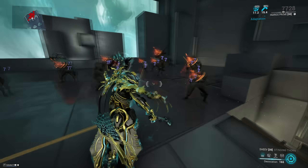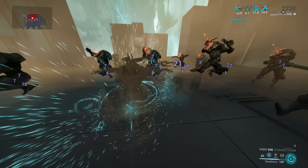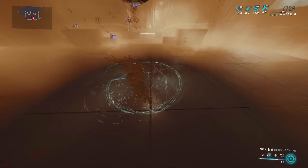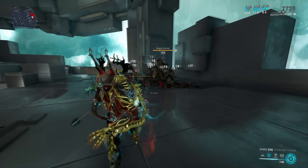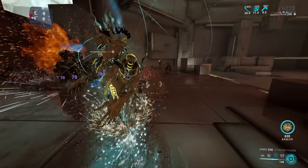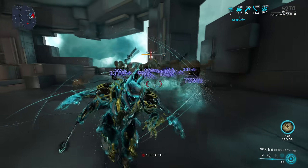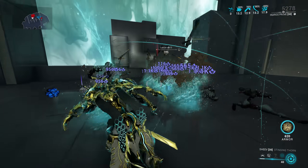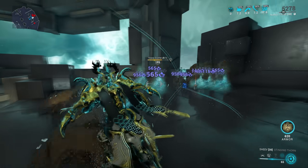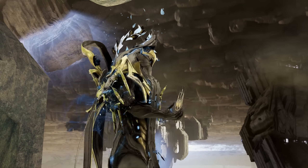Then we have the Inaros rework. His one is still pocket sand, which also showcases the new icon that appears above enemies that are open to finishers. His two is now Sandstorm — this drags enemies to you and opens them up so you can do finishers on them, and you can move around much faster than before. His third ability is now the armor portion of his old fourth, and you can move around while charging it. His fourth is the damage or Scarab portion of his old fourth — this now does a percentage of your maximum health as corrosive damage to any enemy affected by it, while proccing corrosive on them and spawning sand scarabs that can also spread the swarm when they hit enemies. It's actually kind of disgusting.